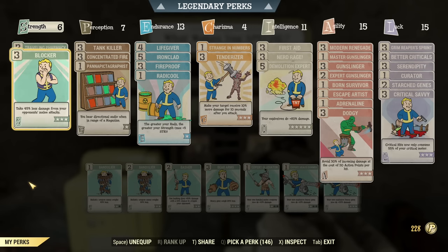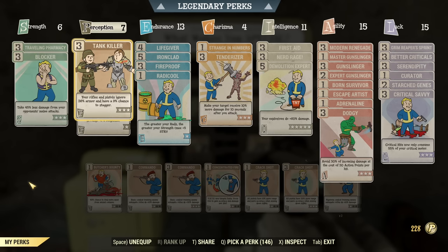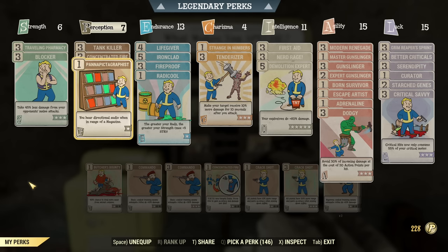Now the perks themselves. We want this build to perform in every situation. Therefore there is Blocker for extra tankiness when needed, and Traveling Pharmacy to have Stimpaks wherever necessary. Under Perception we have Tank Killer, as it works with Pistols. We have Concentrated Fire — Alien Blaster benefits greatly from maxing out Concentrated Fire. I also have one point in Pannapictagraphist as I like hunting for magazines, but it's not necessary so you could skip it.